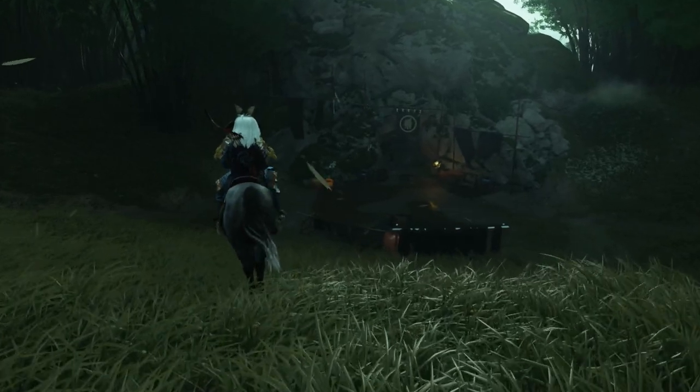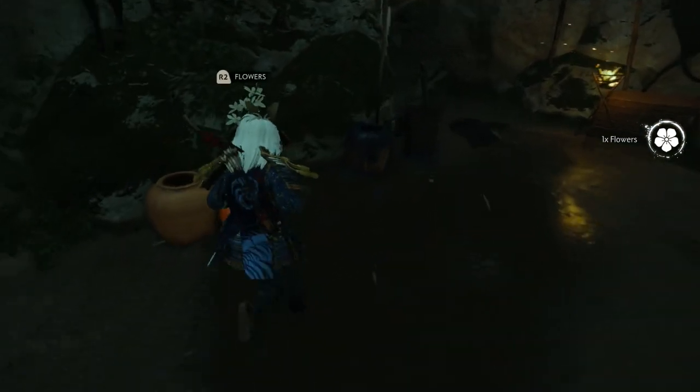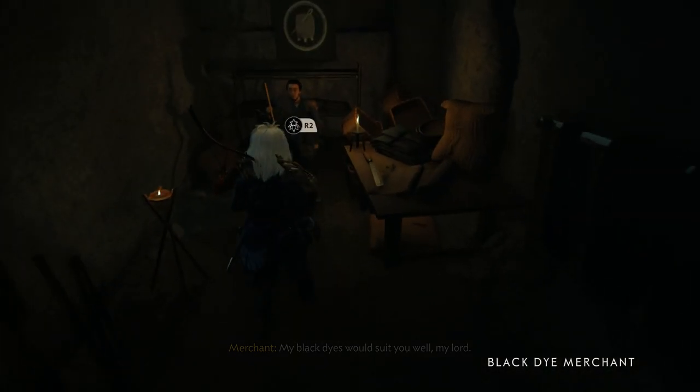But once you enter, he will tell you exactly what he does. Then you can look at the different gear that he offers that you can dye with the Black Dye. I don't have all the gear sets in-game yet, so I can't look at every single piece, but as you're going to see here in just a second, some of these pieces look really, really nice.